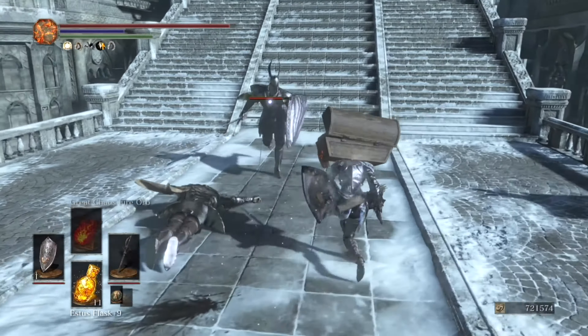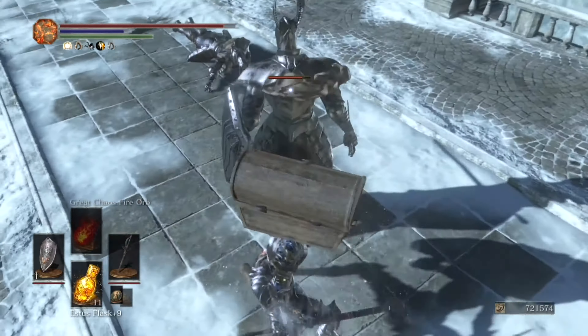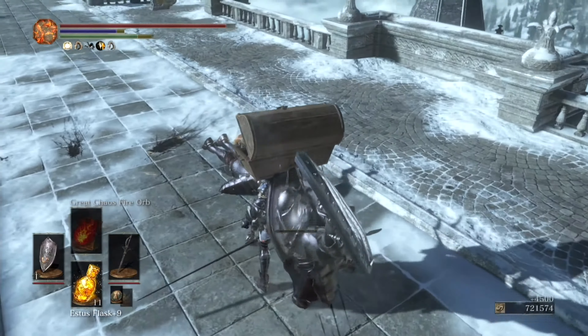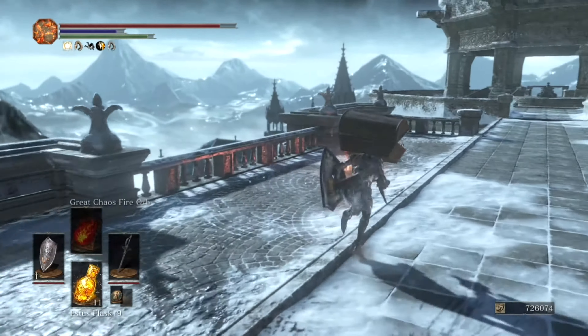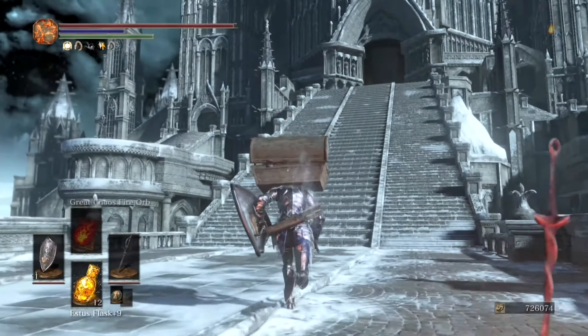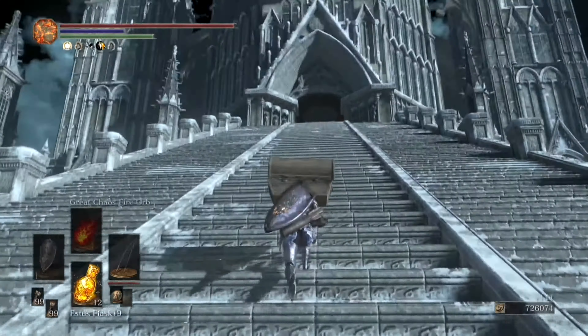The sword and shield knight is no different and charges up his sword for a lightning attack combo that normally consists of two downward shots. The same tactic applies: roll past his first swing, circle around during his second swing, which puts you in perfect position for the backstab. After he's freshly backstabbed, just finish him off with a few final thrusts.